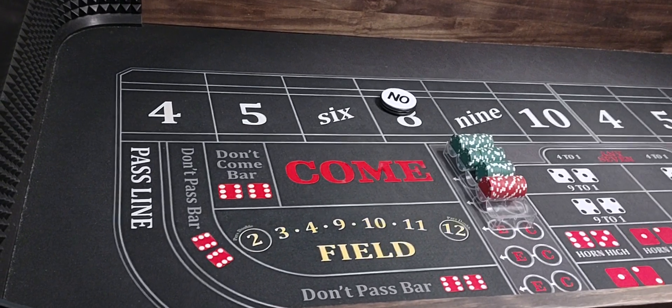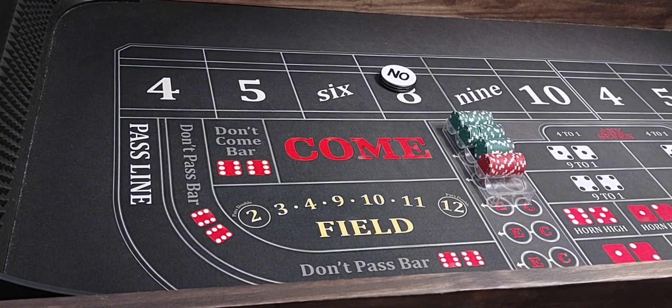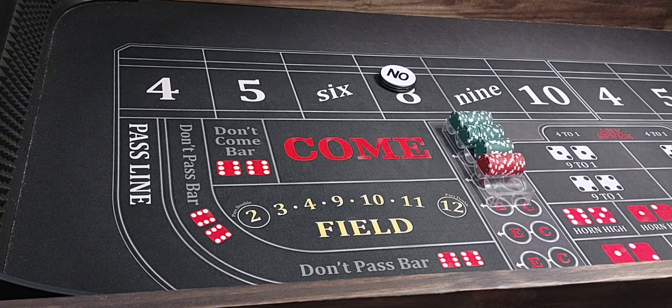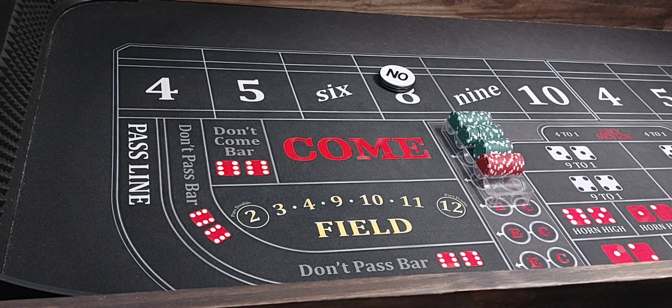Hello everyone, welcome back to Wayland's Way Craps. Got a pretty cool little strategy for you today. We got a $1,500 bankroll and we're going to be playing what I call a double parking strategy with a six and eight. I got the name from John at Pro Craps. He said that's what they call it with a come bet and place bets, leaving the come bet and the place bet on the same number. It's called double parking. So we're going to be playing it with a six and eight today.